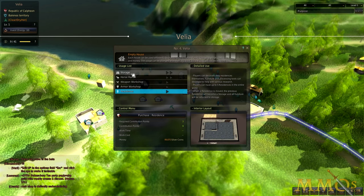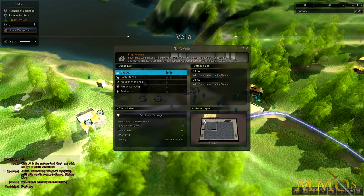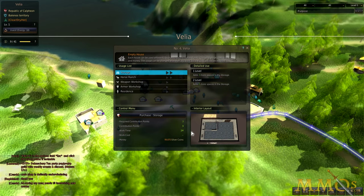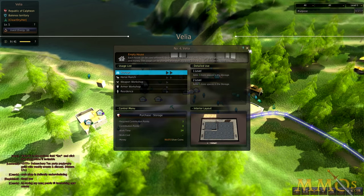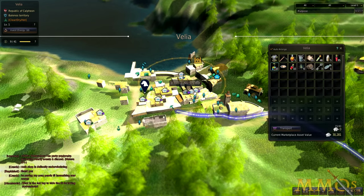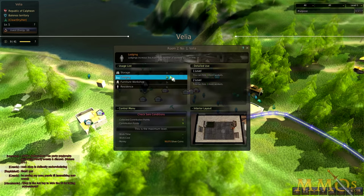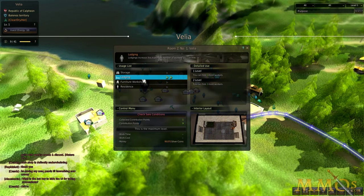Each residence only gets one purpose. I click storage and underneath I see there's a contribution cost of two, and it will take two minutes to invest in this house. So I purchase storage and the ticker starts to count down. When it's done, I'll have more space in my warehouse. If I look at another house, I can see where I'm invested in lodging. You can see there are two levels of lodging available, and I'm invested in both, which allows me to have two additional workers.